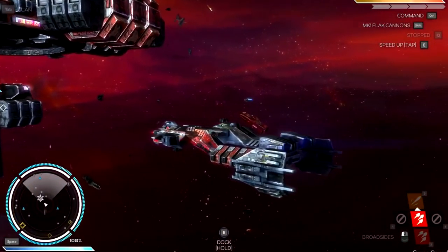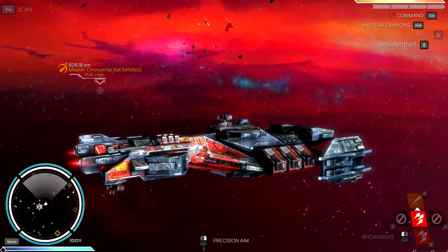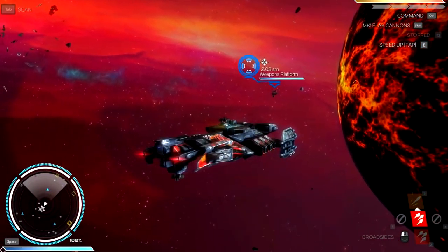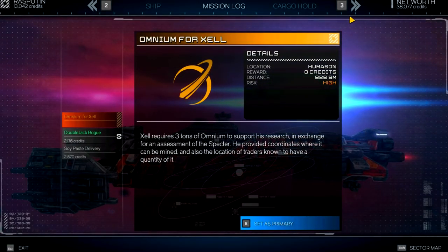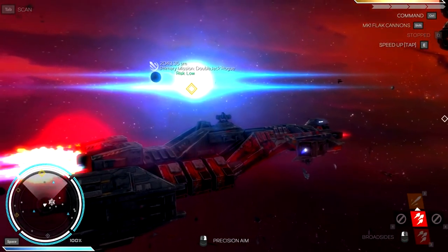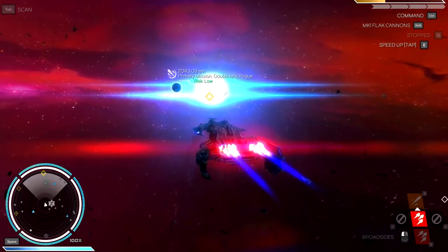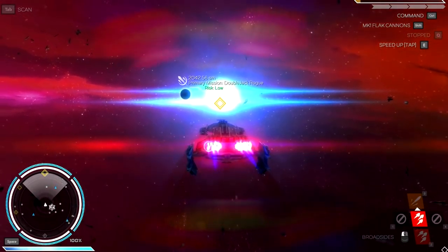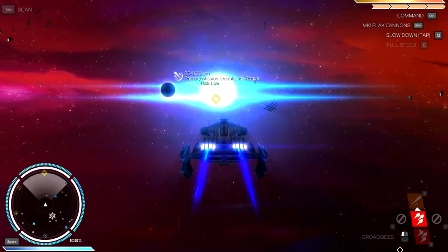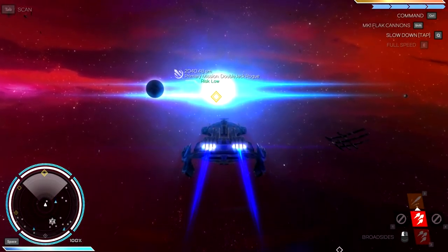I think we're gonna go with the two missions we have so far and see how it goes. I've been playing around with the controls and figured out how to use my flat cannons — it looks like you have to be right on top of stuff. I'd rather try things that aren't high risk right now. Let's go to mission log and do the Double Jack Rogue first — that seems easier. Risk is low. Set that to primary mission and warp out, engines at maximum.